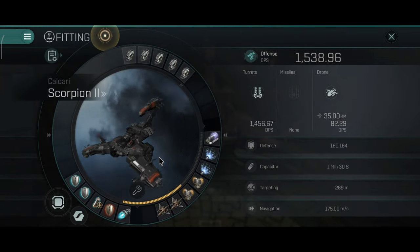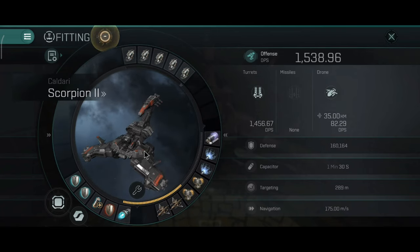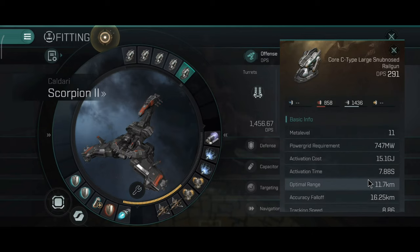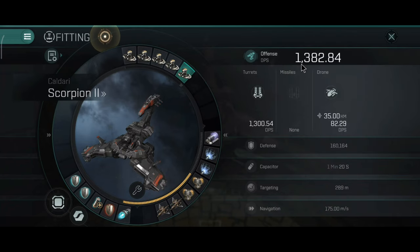Now onto the fitting, and this is where things get fun. Currently I have blasters installed — the large Neutron Railguns — and I have around 1,500 DPS. If you plan to fight Balogorn ships, this should work at close range. Don't use blasters at long range; they have really good alpha and DPS but the range will be low.